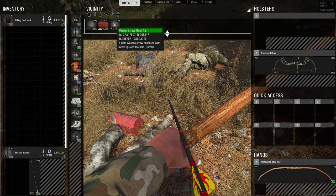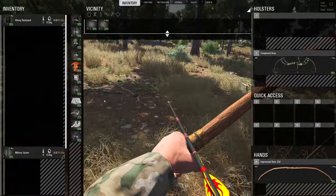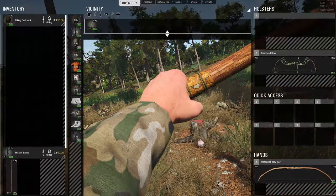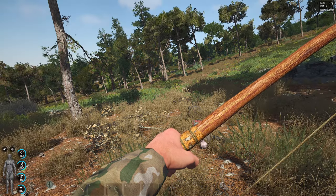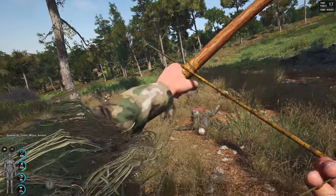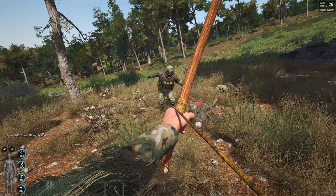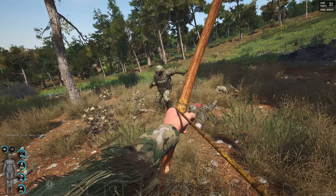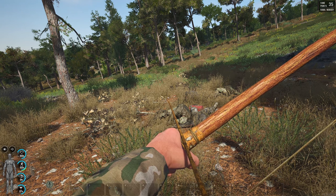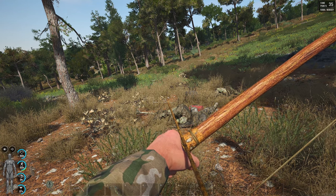If we take away the carbon arrow and shoot that same puppet with the wooden arrow, it takes four shots. Clearly you can see the arrows have a major effect on the damage that you do.